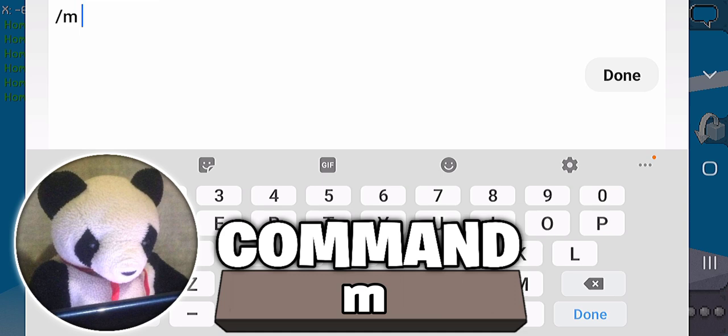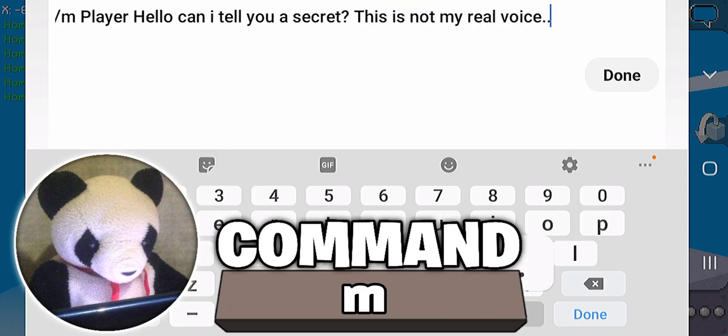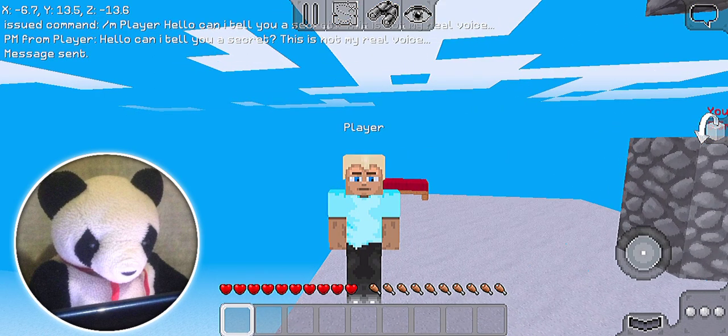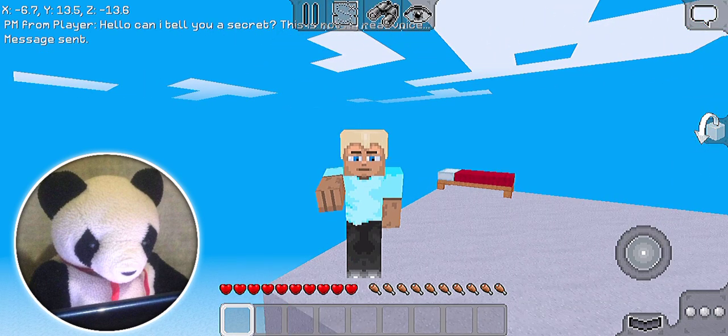You're not supposed to see that — let me just blur it out. Slash message, then the player name, then 'Hello.' You can type whatever message you want. Nobody else in the chat will be able to see it — only the player you want to send it to can. For example: 'Can I tell you a secret? This is not my real voice.' The recipient sees: private message from player. Remember, you can use slash MSG, slash PM, or just slash M — they all do the same thing. Moving on to the next command.